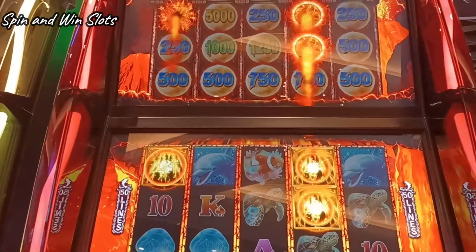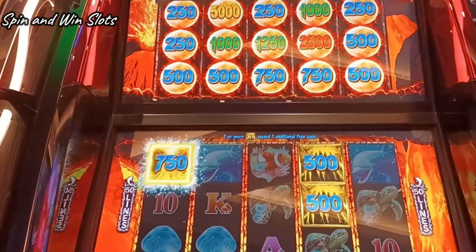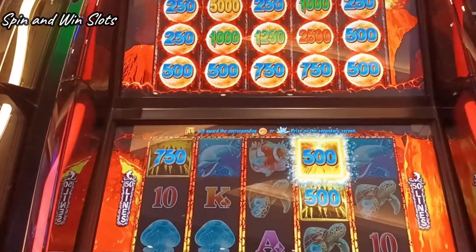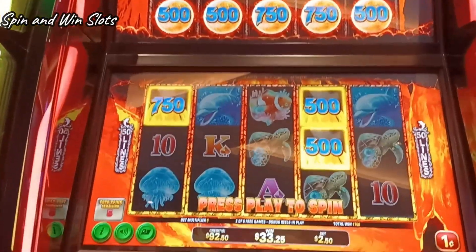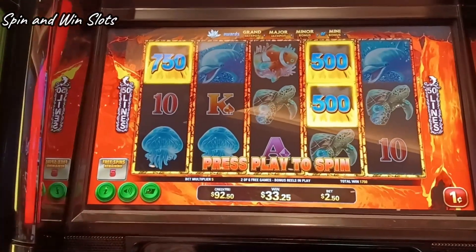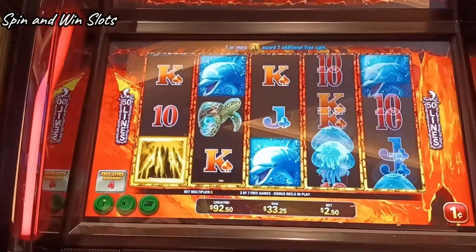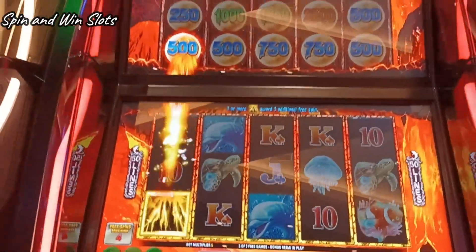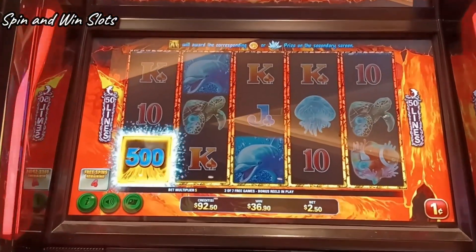Oh, look at that guys, there we go. Not bad, not bad. Good start. There's a $25 that dropped in. I think we can do that $50 though — oh, come on. Could have given us a line hit. There was no line hit. There we go. Just five bucks on that one. Not bad.